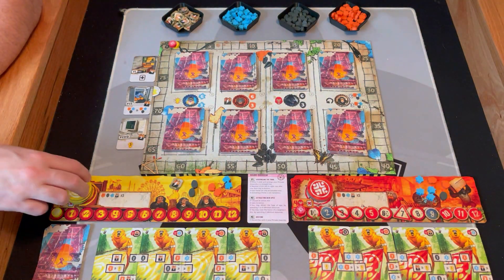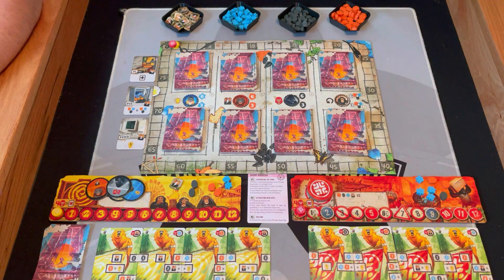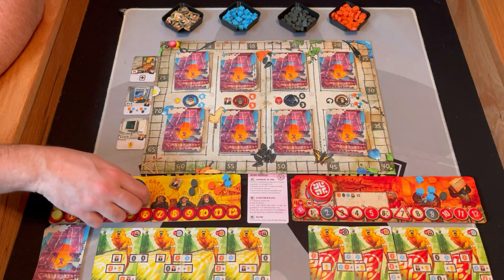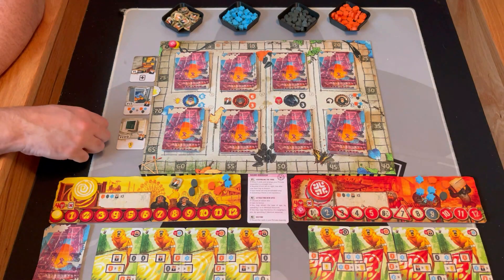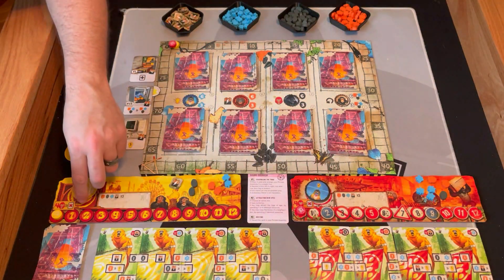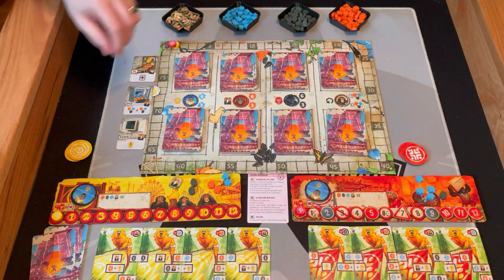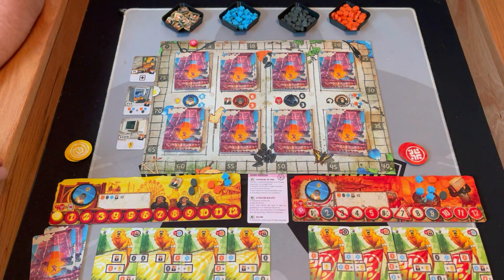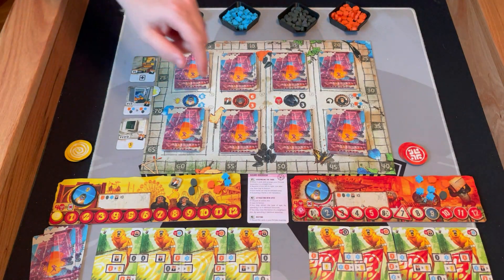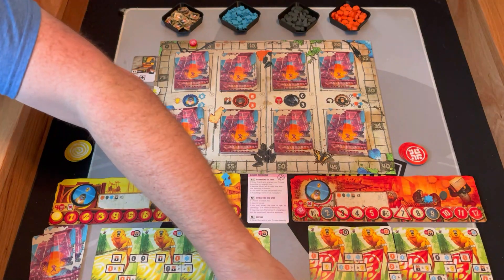Now we're on to phase two — we're going to attract the apes. That's where these discs come into play. The discs are going to determine which deck we want to buy from and also provide a bonus. Both players pick a disc and place it face down, then we both reveal at the same time. We picked the same ape, so each of us gets two points plus the bonuses. We're able to buy from that ape's deck: three blue flowers for a level one, six blue flowers for a level two. This player has three blue flowers so they will take a level one.